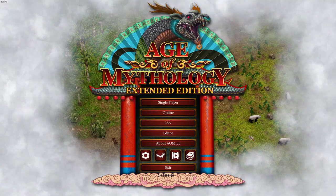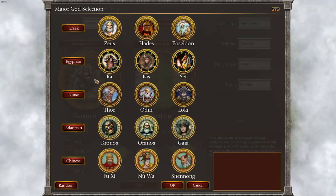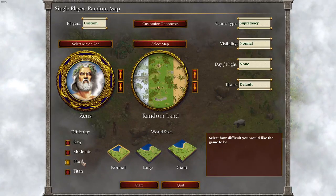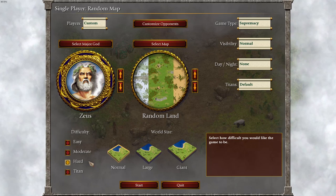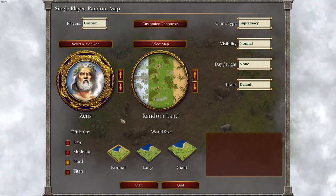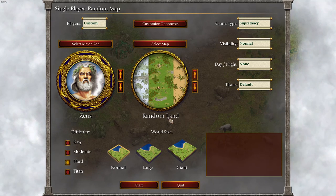Hey guys, I'm going to be doing a sort of general guide for Age of Mythology. I'll be going Zeus, random land, versus just the hard AI. I'll be pausing to explain things, and hopefully this will be useful to any Age of Mythology players.